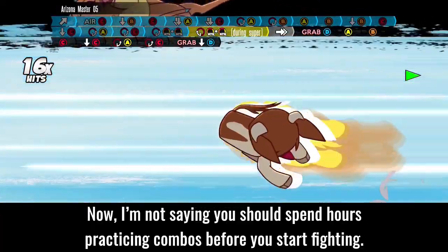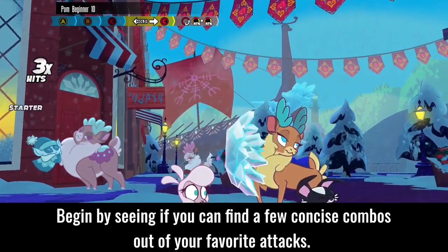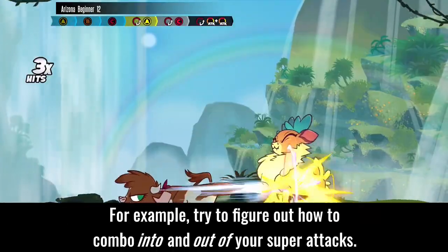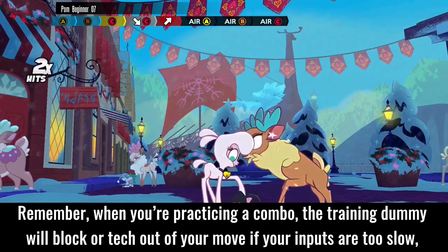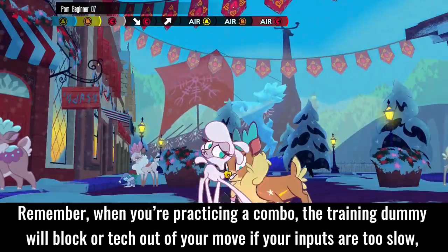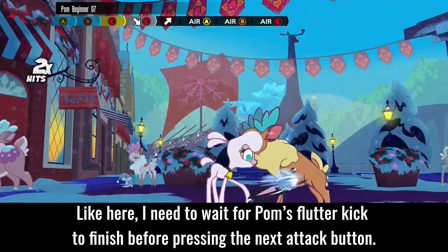I'm not saying you should spend hours practicing combos before you start fighting — after all, you need to actually fight to get better. Begin by finding a few concise combos out of your favorite attacks. Try to figure out how to combo into and out of your super attacks. Generally, normal attacks combo into special attacks — the ones with circle inputs — which can then combo into super attacks. Remember, the training dummy will block or tech out of your move if your inputs are too slow, but your attack won't come out at all if your inputs are too fast. Like here, I need to wait for Pom's Flutter Kick to finish before pressing the next attack button.